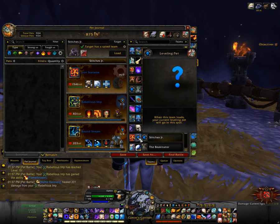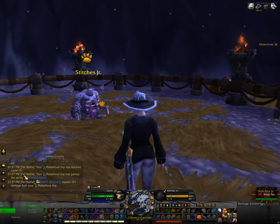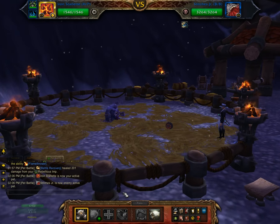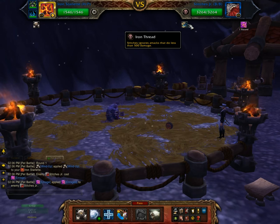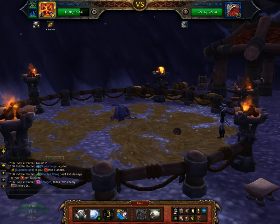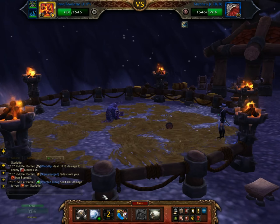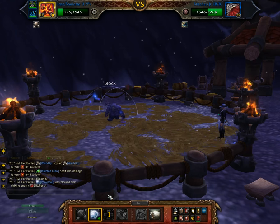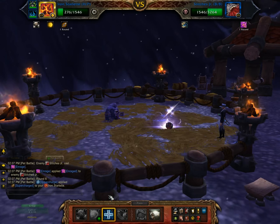So as you can see, this is how I save the team — whichever two are at the top of my queue. You can see I don't have many left to level, thankfully. If you remember, this is the buff that he has — he ignores anything that's less than 500, which is this move here, but I might actually use it just as a filler move. And then if you time it correctly, the Iron Starlight should die at the same time that Stitches does, so that your leveling pet should reap all the XP.